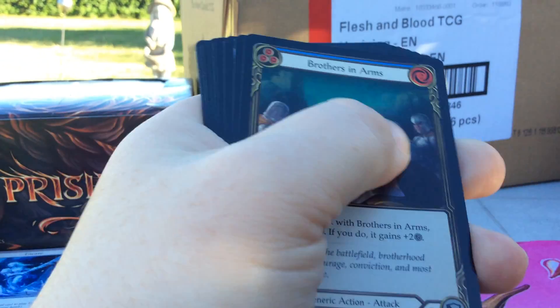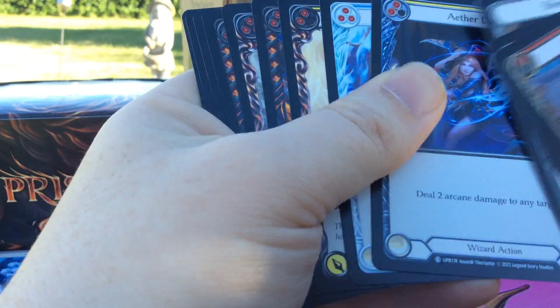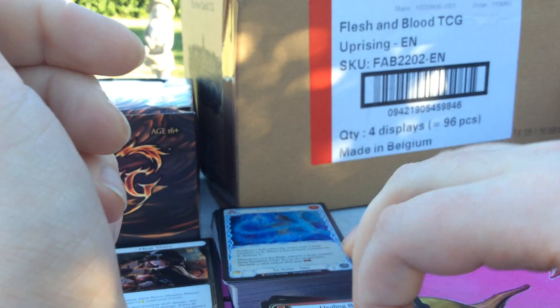Sift, Mounting Anger, we got Brothers in Arms Rainbow Foil, and that was that.